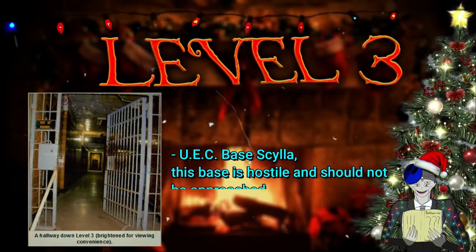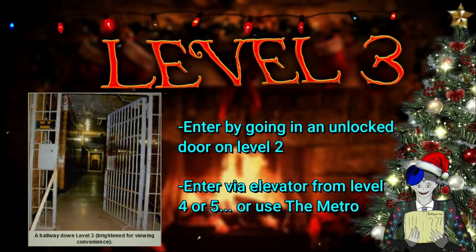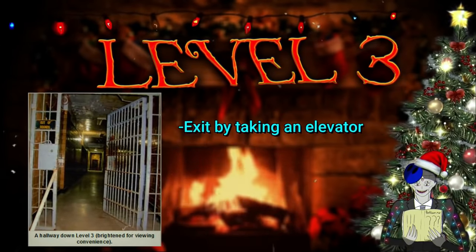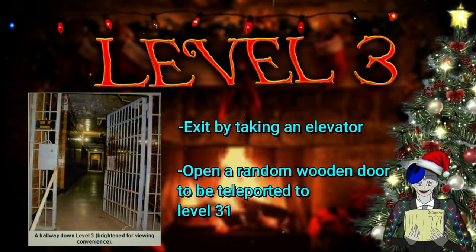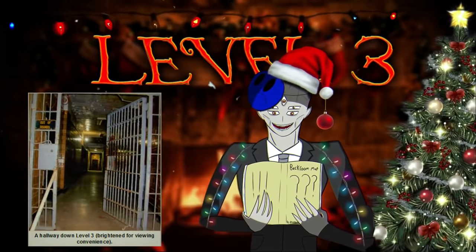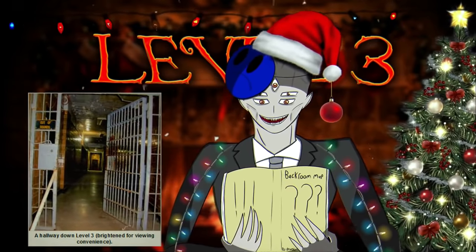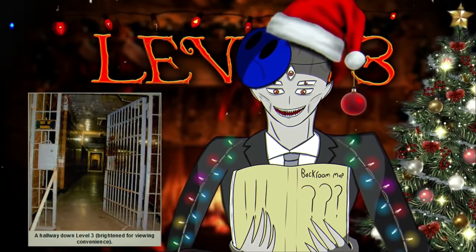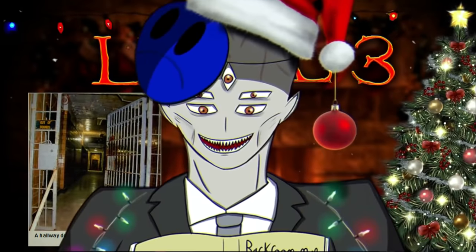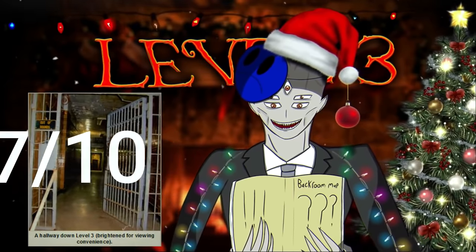To enter level 3, you can go through one of those unlocked doors on level 2, or you can take an elevator on level 4 or 5, or take the metro. To exit level 3, take an elevator to level 4 or 5, or open a random wooden door which will take you to level 31. To summarize, level 3 is a huge level of small hallways with brick walls, metal ceilings, and tile floors. There's machinery constantly making noise and a black sludge that flows through the pipes that can literally kill you if you inhale it. There are also tons of dangerous creatures here, but it's kind of worth coming here because of how rich this level is in resources.